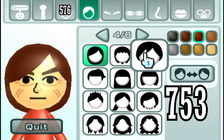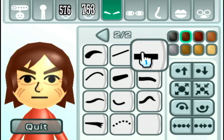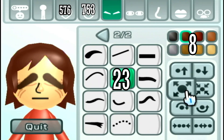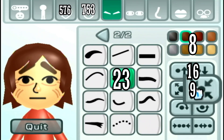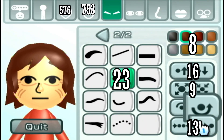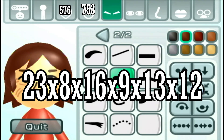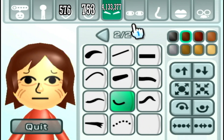For eyebrows, there are twenty-four options — actually twenty-three, because there's one option for no eyebrows. You can also move them: sixteen steps for up and down, nine steps for size, thirteen steps for width, and twelve steps for rotation clockwise or counterclockwise, multiplied by eight different colors. So 23 × 9 × 16 × 13 × 12 × 8 gives you 4,133,377 different eyebrows. Yeah, that's a lot of eyebrows.